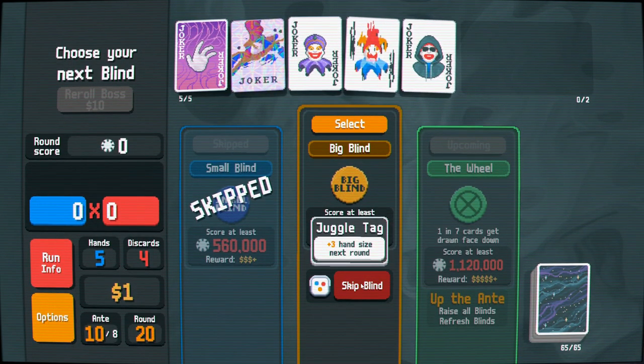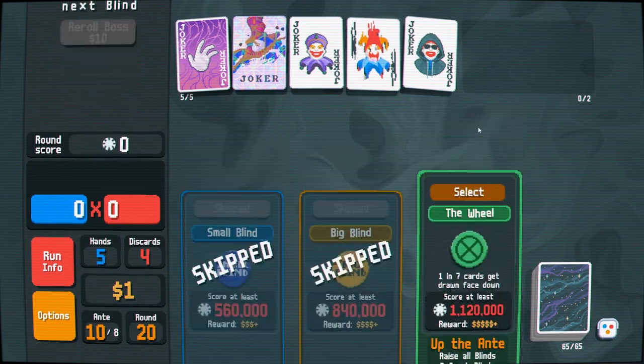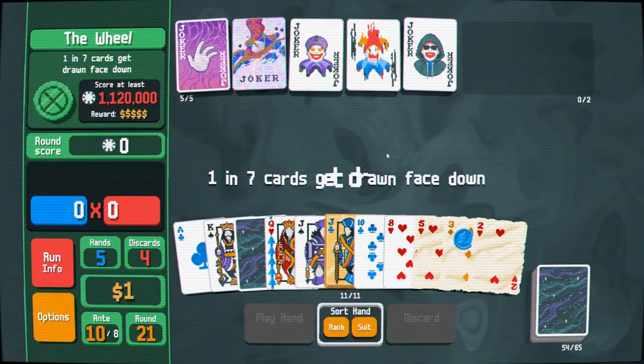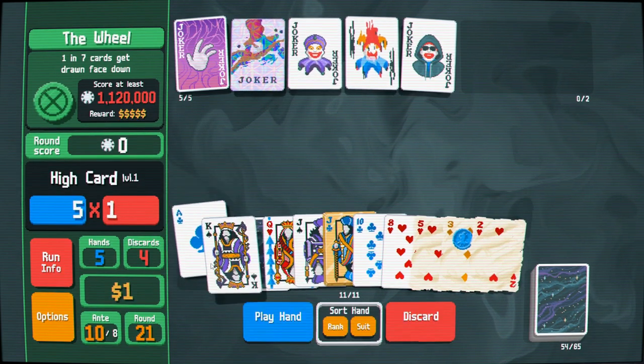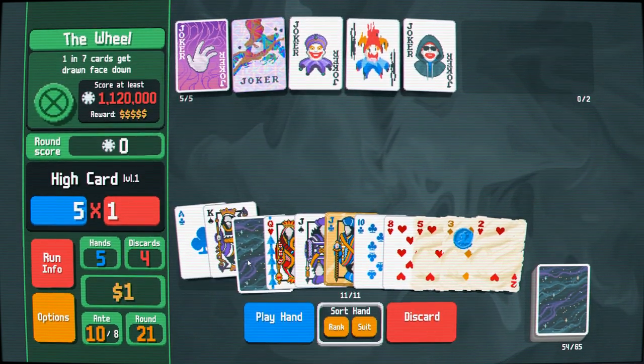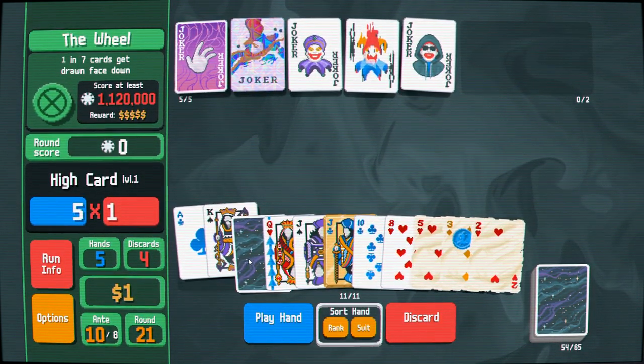If we're going to go down we want to go down swinging — let's make things big. Let's go big here, ace queen. That's something fun I'm sure. It could be a queen...